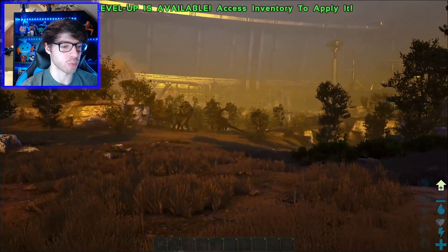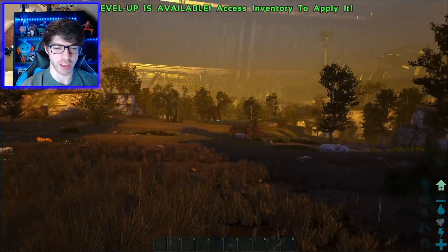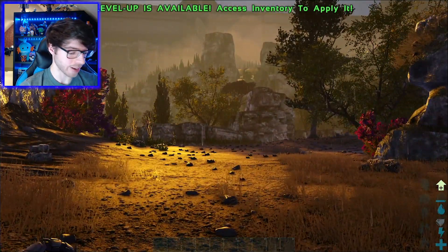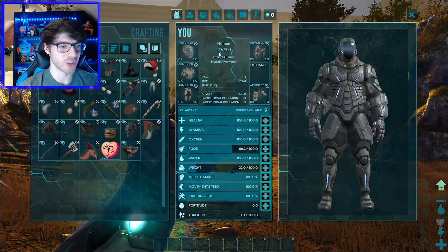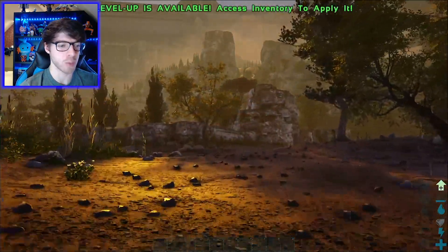I feel pretty safe, we've got some Brontos, some Trikes, those - are they called Gallimimus? I think they are. It's pretty good on this side of the map, and that does remind me that we started with some very nice armour and a lot of levels, because for some reason we had the XP boost.